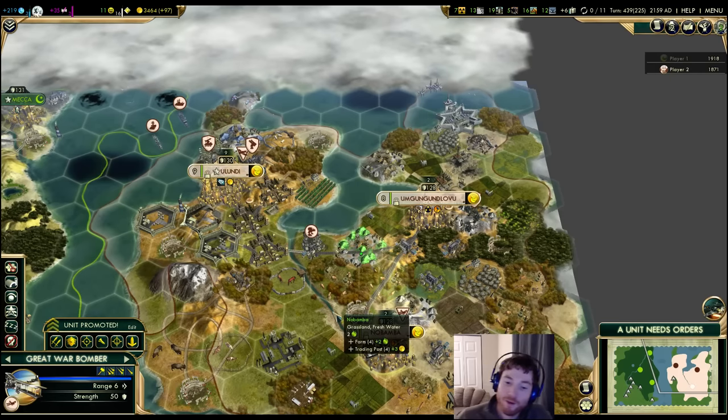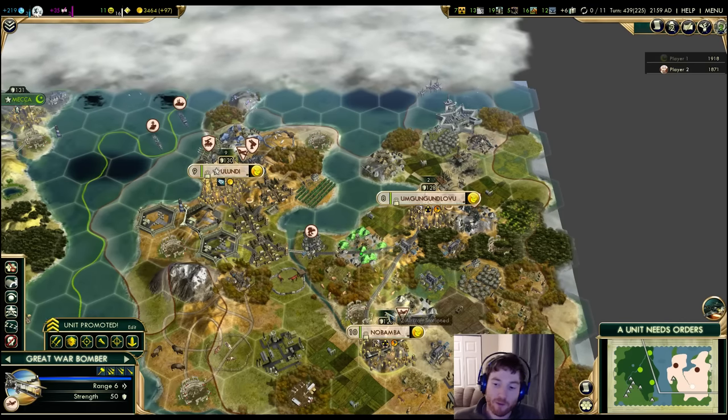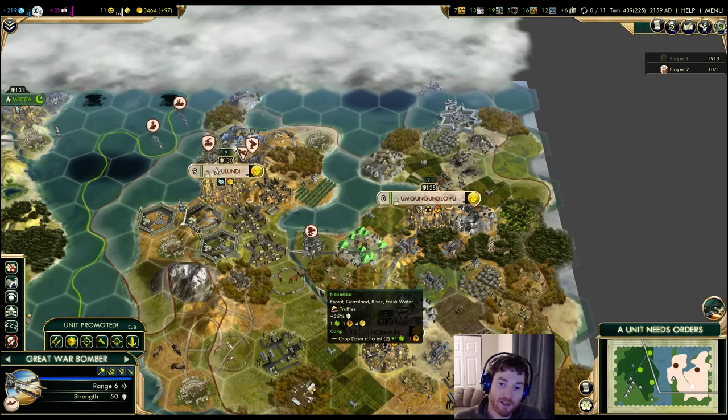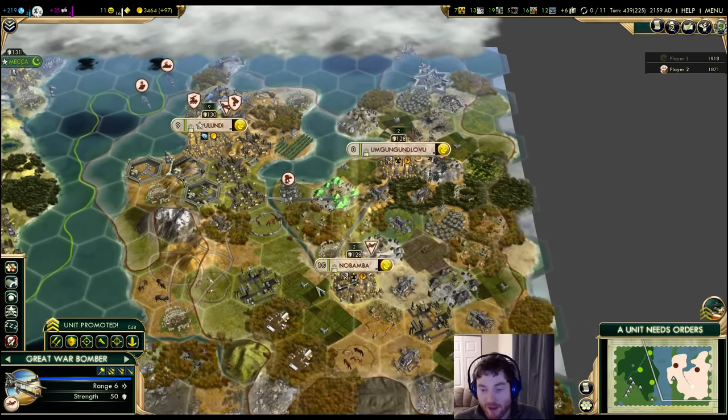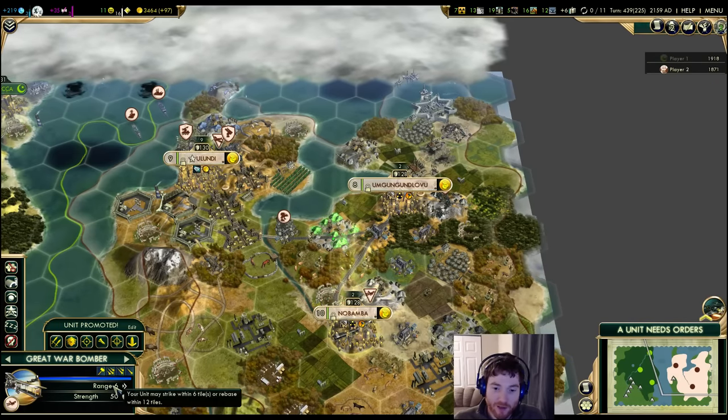One last thing before switching to defense: bombers can be rebased from city to city, city to carrier, or carrier to city. Their rebase range is twice their regular attack range. So Great War Bombers can rebase 12 tiles, regular Bombers 20 tiles, and Stealth Bombers about 40 tiles away — making them quite mobile.